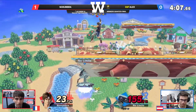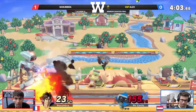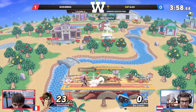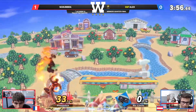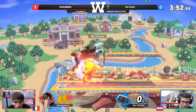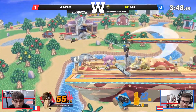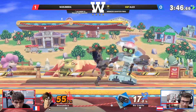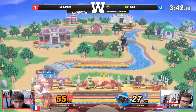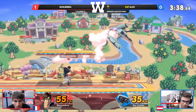Have you seen the size of him? Big lad. Finding that really nice forward-air angle down to get past — Alex thought that Noxumbra, after sitting in center stage for so long, was finally going to jump in and try to attack, but that was wrong. So the up-angled laser did not find its mark and Noxumbra got the free punish with the back air. Still not winning yet, but right now Noxumbra has all the right ideas to make this doable.